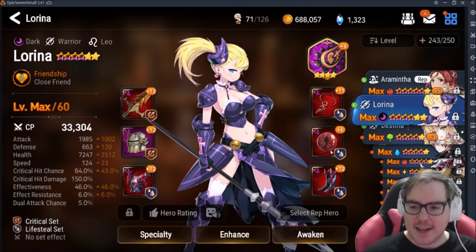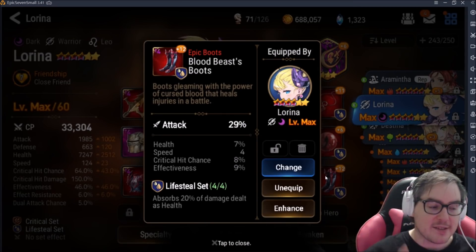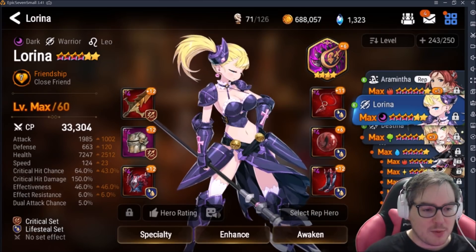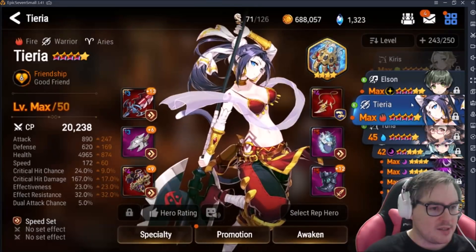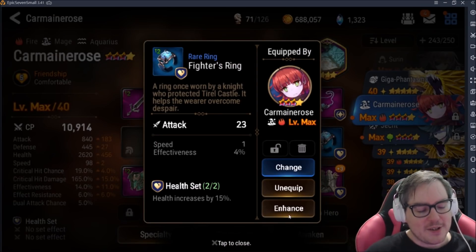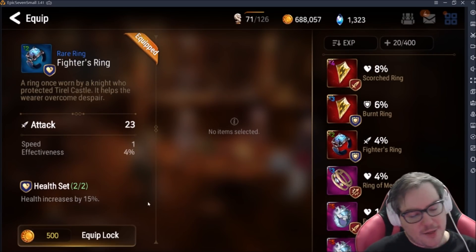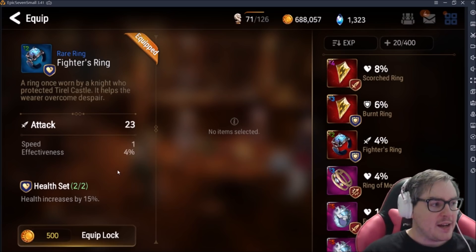Let's talk about how upgrades work in general. For Summoner's War players, it's about 95% the same with two big differences. In Summoner's War, you don't get the third and fourth substats on a ring until plus 9 and plus 12. Here it's different — let me find some blue gear to show the comparison.